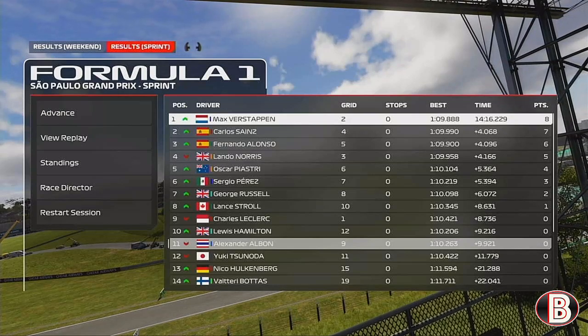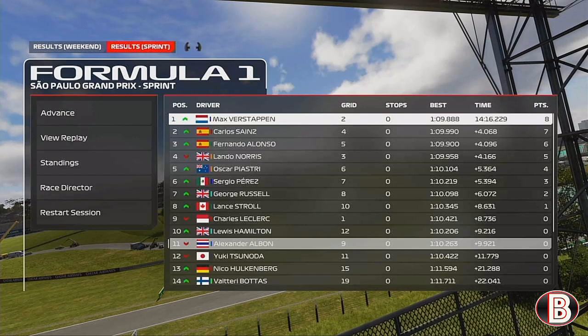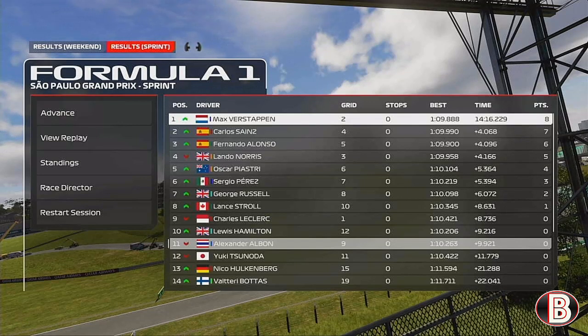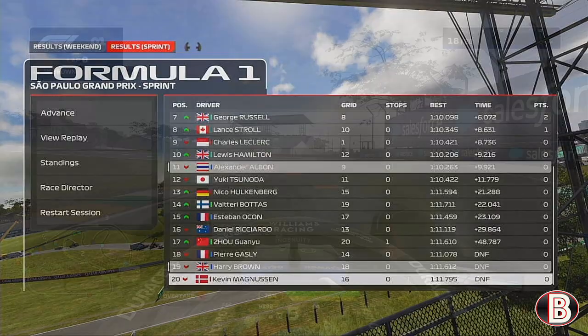Max Verstappen won the sprint from Carlos Sainz and Fernando Alonso — a Spanish two-three. Lando Norris P4, Oscar Piastri rounds out the top five. Alex could only get P11 for us. It wasn't the best sprint race from where we were starting at the back. Three DNFs — us, Magnussen, and Gasly also retired. Ricciardo somehow managed to continue.